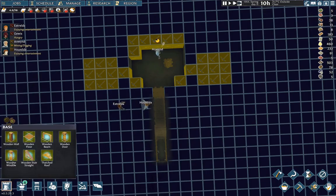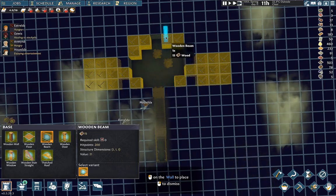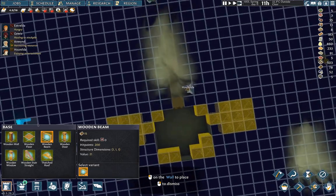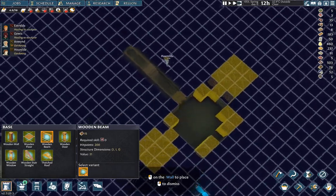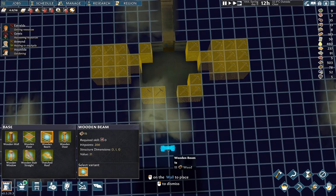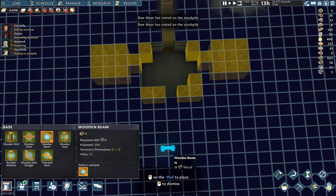Something I'm going to do is put support beams in. These are not strictly necessary, but it means we're less likely to cave in if something goes pear-shaped — like if we excavate the wrong bit of wall — and avoiding that is kind of the goal.